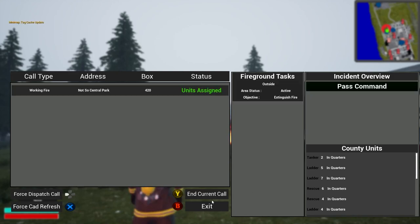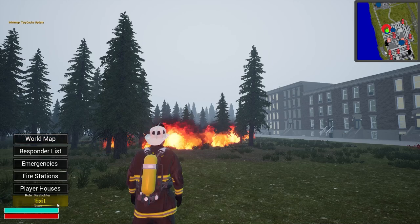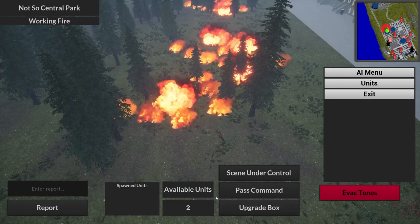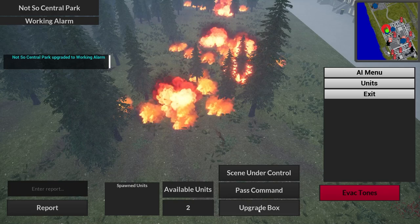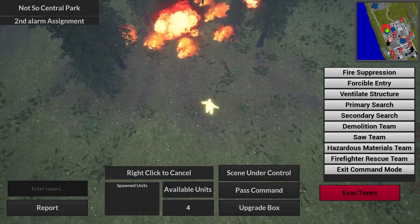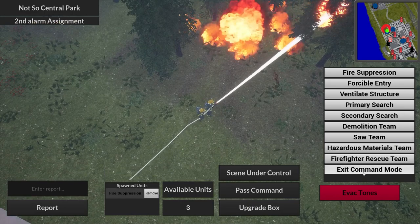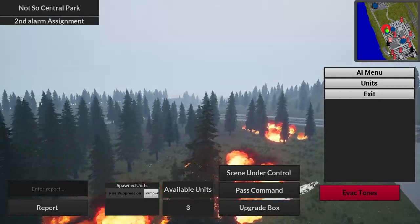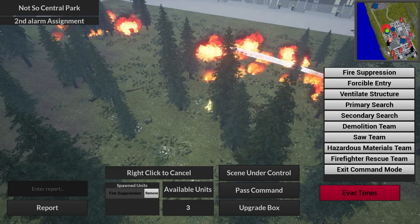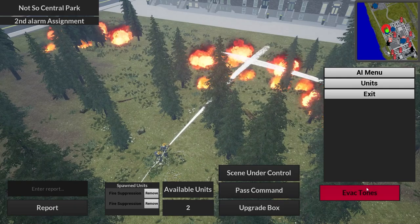Establishing command - I always forget that. There's a routine you have to get into when you do this, and I'm still figuring that out. All right, we've got two available units. We can upgrade the box - it says it's a working fire, so if we upgrade it's a working alarm. We'll do second alarm for that. We don't have to do entry or search, so we can just put these guys down and let them start doing their thing. Let's put a suppression team right here - they're doing their thing.